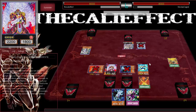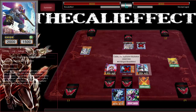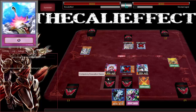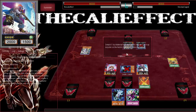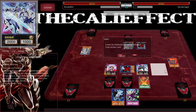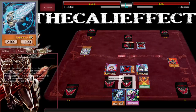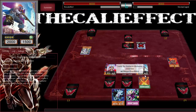Wow, okay sure — I guess we can test him out. You can detach one material to target one face-up card and change it to face-down position, or detach one material to target one other face-up card and shuffle it into the deck. Not bad — that's actually very usable. I don't necessarily need to get over the monster threat, I just need to flip it face-down.